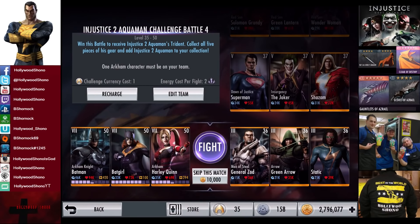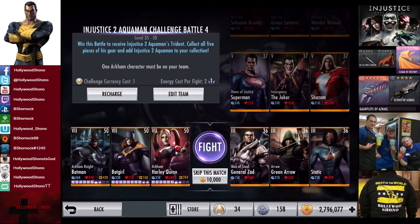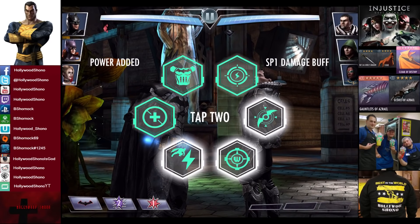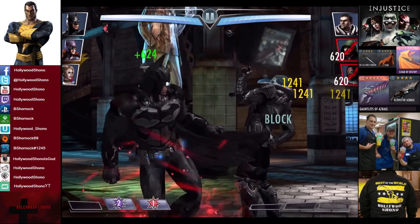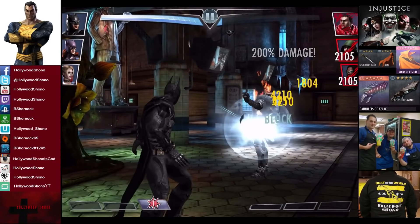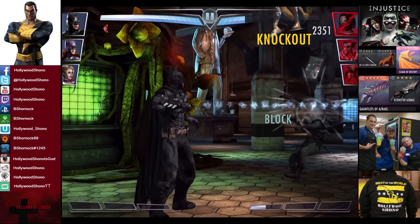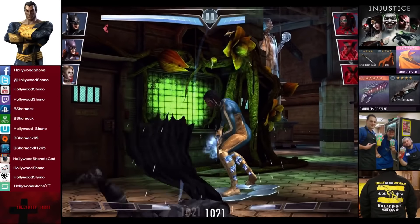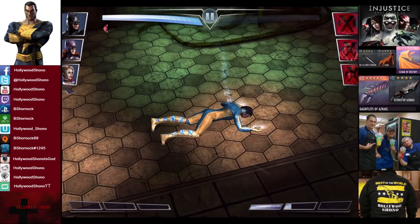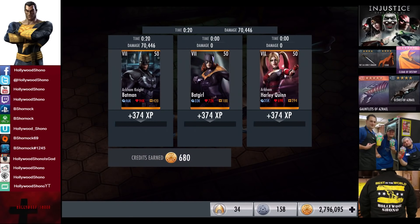For the fifth matchup we have Balls of Steel General Zod, Arrow Green Arrow, and Static. Skill to match is 10,000 credits. Balls of Steel General Zod is blocking — that's definitely not going to save him now. Arrow Green Arrow trying the same thing, that won't work. Static at low health, but the dot didn't stick — that's weird. We have the Explosive Batarang and get rid of him for the victory in the fifth fight. 374 XP, 680 credits.